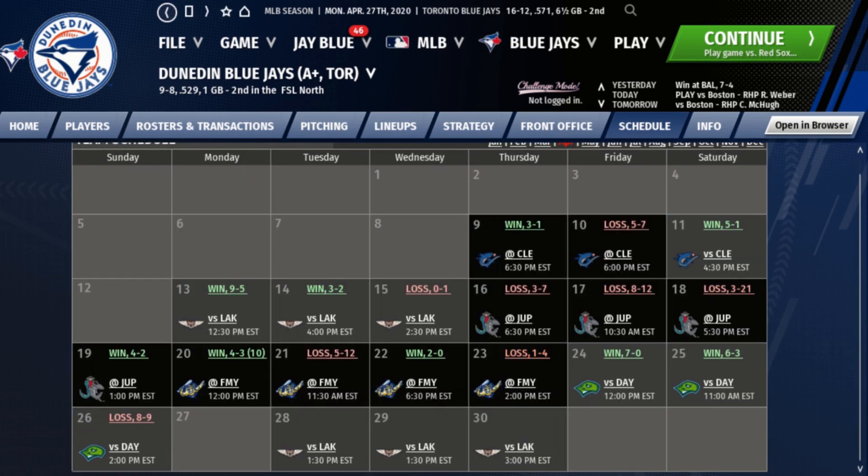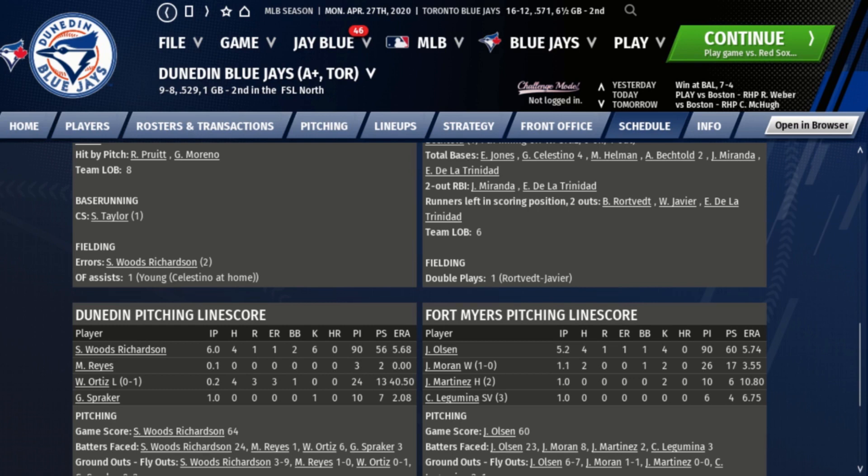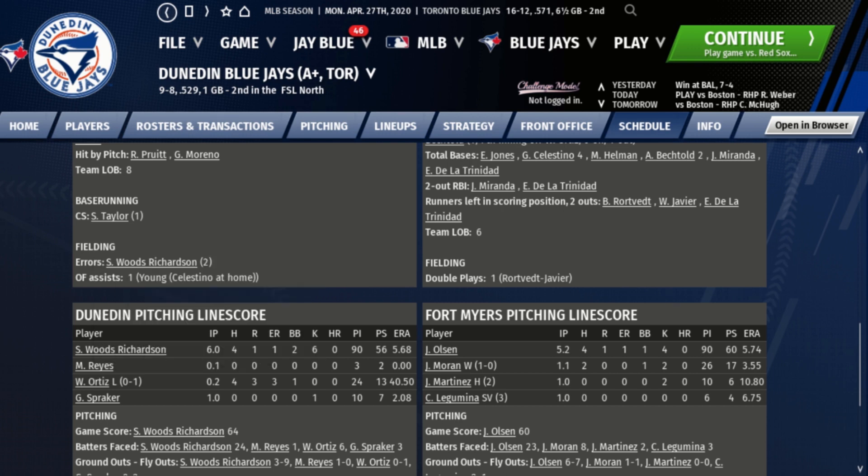The fourth game against Fort Myers was a 4-1 loss. Chavez Young was two for four with a double and Griffin Conine was one for three with a double, RBI, and a walk. Simeon Woods Richardson bounced back with a solid six innings: one run, four hits, two walks, and six strikeouts — about as good a line as you can expect. Willie Ortiz took the loss, giving up three runs in two-thirds of an inning.